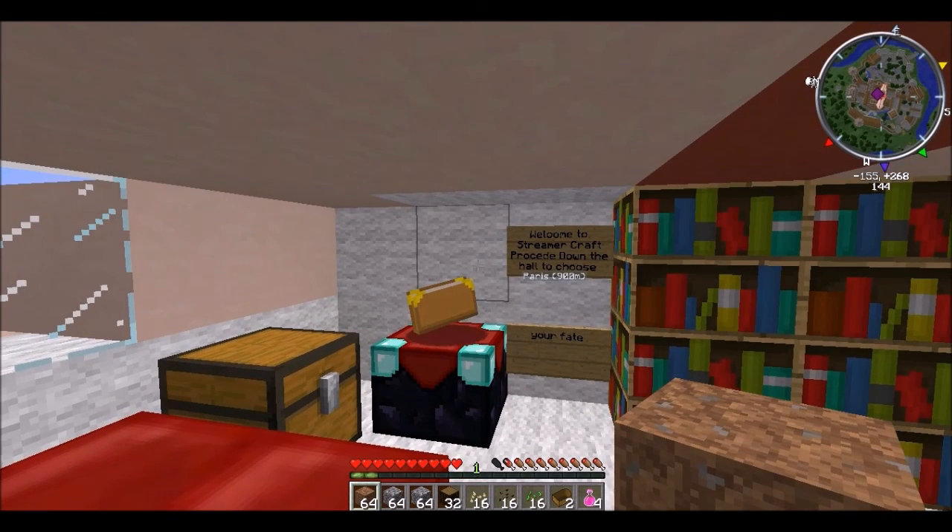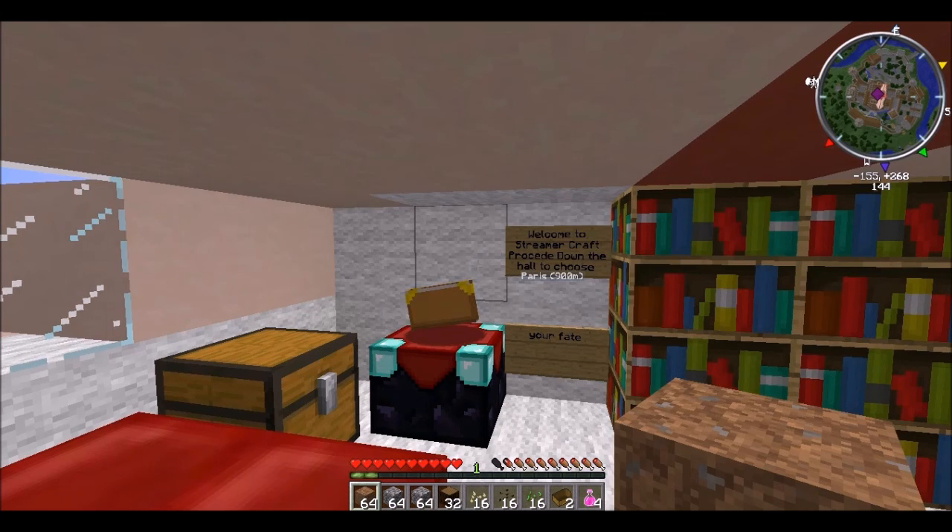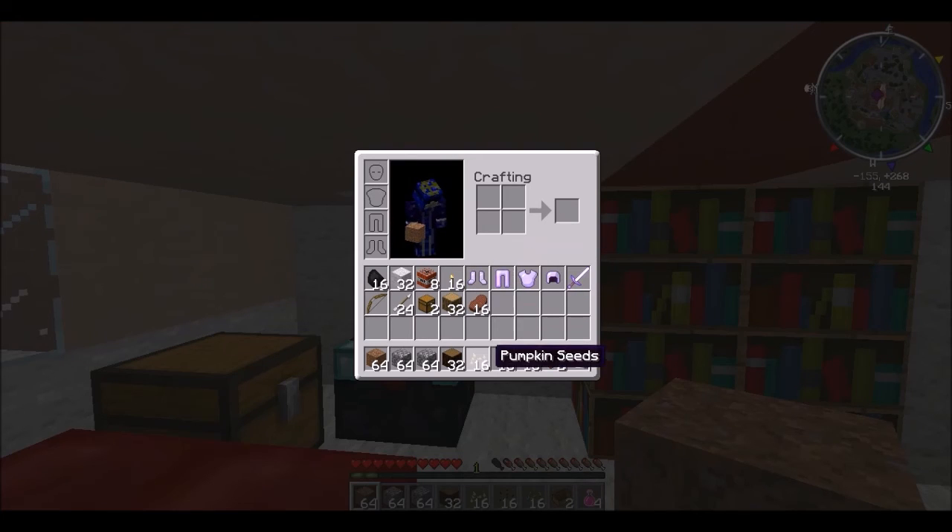This is what happens when new people join the server and what to do. You get this kit — I might modify this kit by the time you see this video, probably add more wool and less seeds.